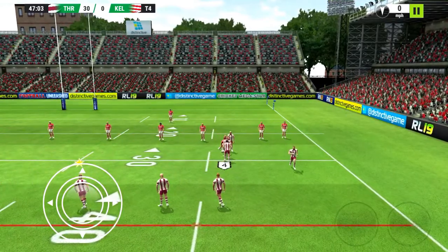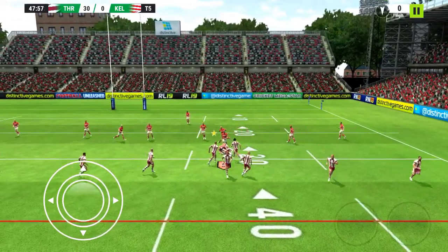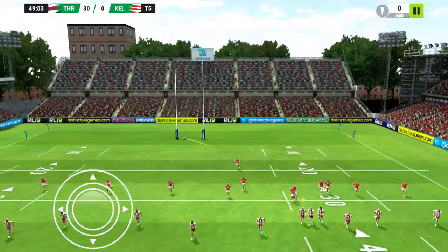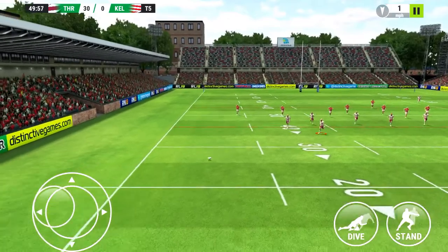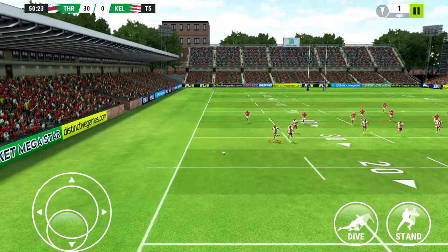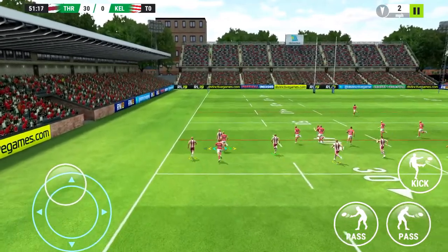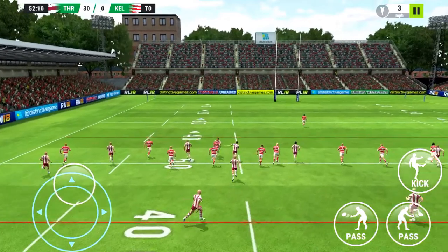So usually when you reach 5, like this team — the opposing team is about to do — see, they've reached 5. So now what you want to do is just punt it away because you want to get as much room as possible. For those of you that are new to rugby, you can kick the ball at any time and you cannot throw it forward, but you can pitch it — see right there. So the base option is to pitch.